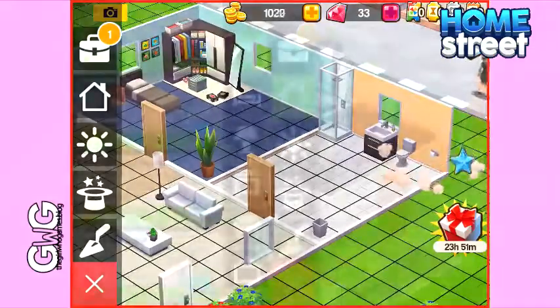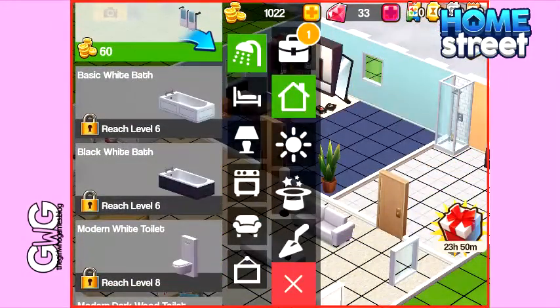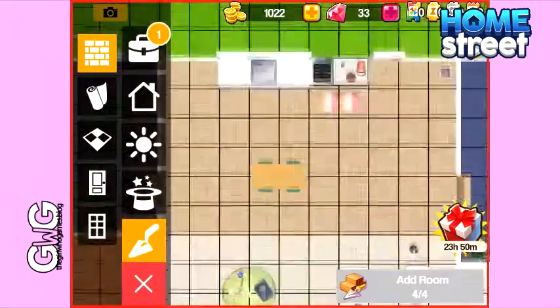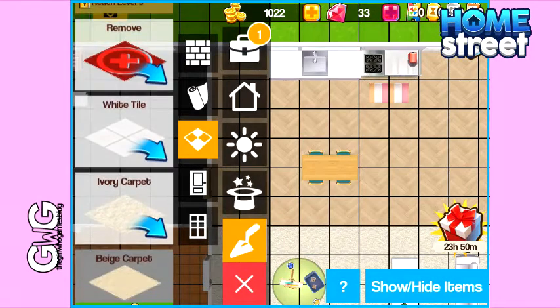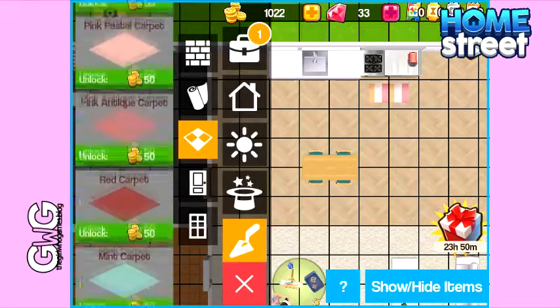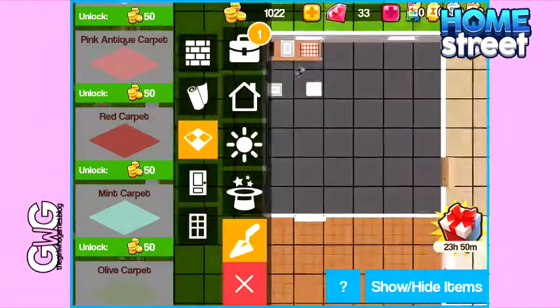I then decided I wanted to change the flooring or the walls of a room. To see the options for flooring and walls you need to click on the image that looks like a trowel. This then gives you a bird's-eye view of your house. With the flooring you need to unlock most of them. So I decided on the mint carpet, so I had to unlock it for 50 coins and then I was able to use it.